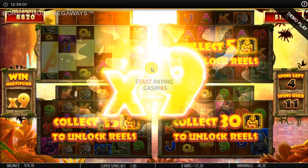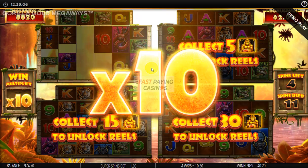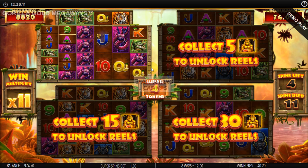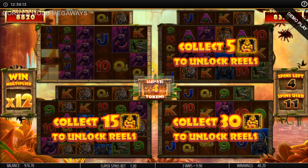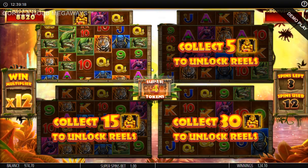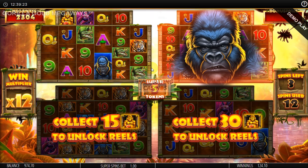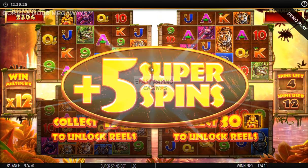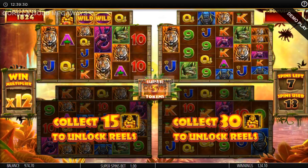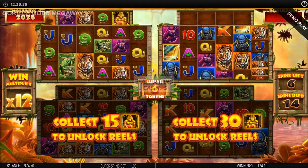Top pay is the gorilla at 50x bet on the standard grid. Decent hit — yeah, we've got it! I think that gives us a second grid and 5 extra spins now. And now you've got a better chance of gorillas because you've got 2 scrolling reels to collect them on.